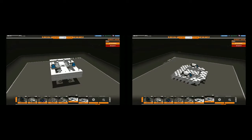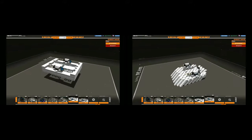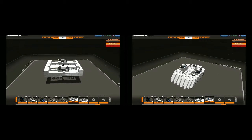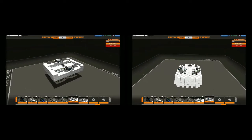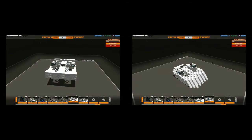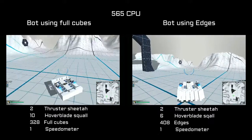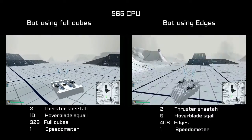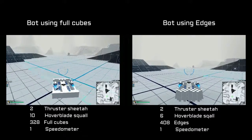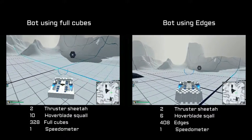I have built two hovers to demonstrate this, since hovers is what I know best — both using the exact same CPU. One with full cubes and one with edges. Both these hovers are as close as I can get them to the optimal number of hover blades while using the same amount of CPU, meaning that if I would remove one hover blade from any of the two, speed would start to drop drastically. I use 565 CPU with thrusters and hover blades, and one speedometer for each. When dividing the CPU between cubes and hovers, I find that I need 10 hover blades to not exceed carry capacity for the full cube build, and only 6 for the one using edges.